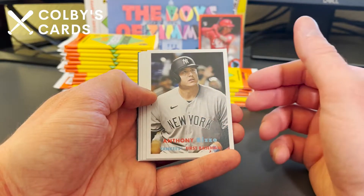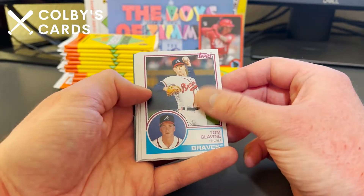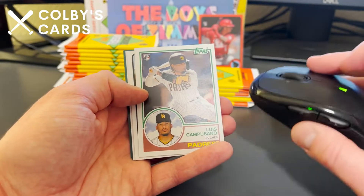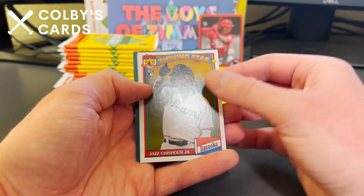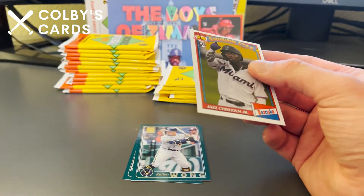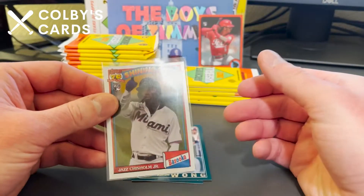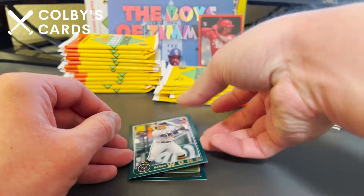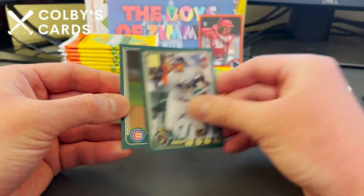There's a nice Anthony Rizzo — I believe that's the '62 design. Tom Glavine, Mookie Betts, and here's a nice Shining Star Bazooka card of Jazz Chisholm Jr. — I'm going to sleeve that up because he is a good rookie card to have, though it is a little off-center. There's also Colton Wong and Kyle Hendricks.